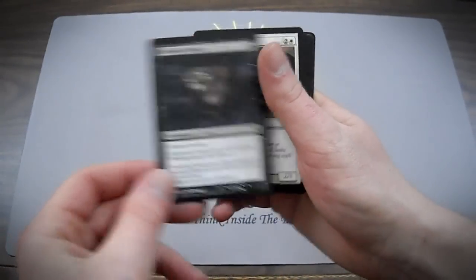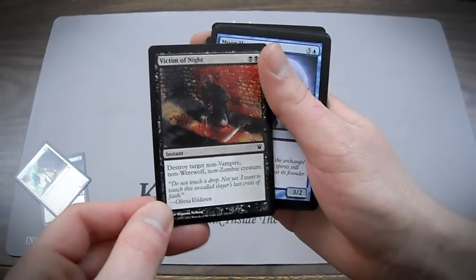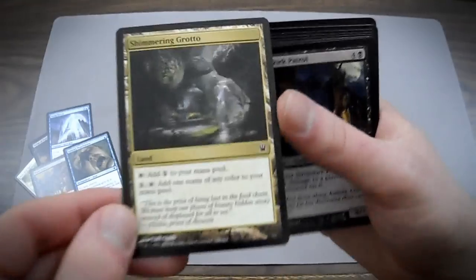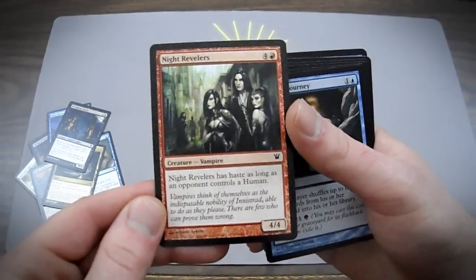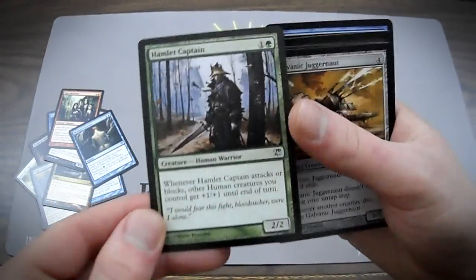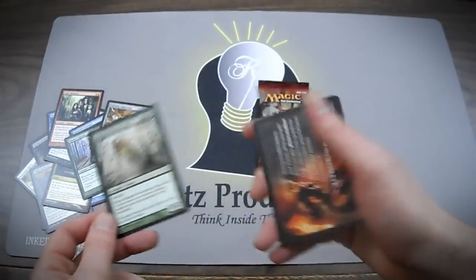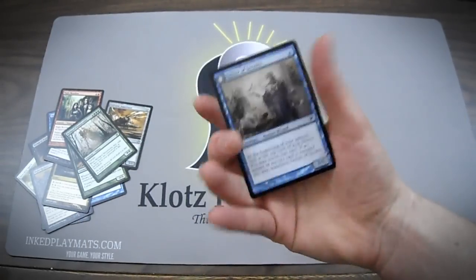First card is a Skeletal Grimace. Next card is a Voiceless Spirit. Next card is a Victim of Night. We have a Moon Heron. Night Terrors. Sensory Deprivation. The Shimmering Grotto. The Stormkirk Patrol. The Night Revelers. Memory's Journey. Hamlet Captain. Galvanic Juggernaut. And the rare is a Moldgraft Monstrosity — I've pulled one of those before, which wasn't that great. And I got a Delver of Secrets for the flip card, which turns into Insectile Aberration. And I actually said it right this time — woohoo!